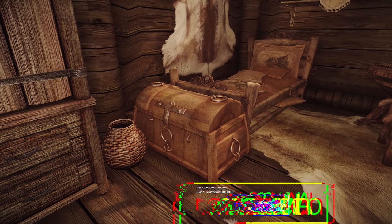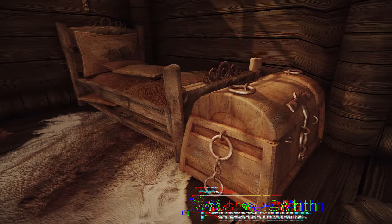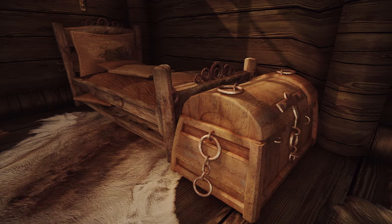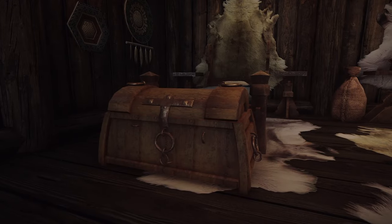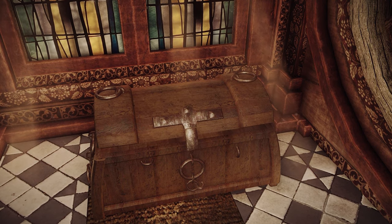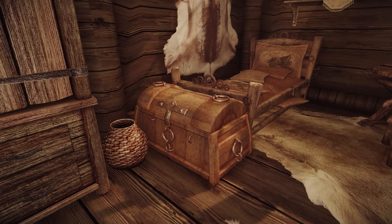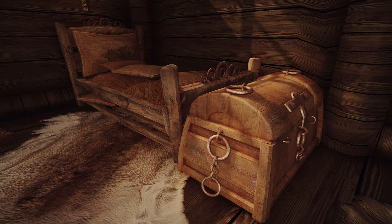Next up is Renthal 3-1-11 Art Wooden Chest. This mod transforms the game's wooden chests with a design as shown in the video. Created by the creator I particularly admire, Renthal, this replacer features a medieval RPG-style wooden design and even supports animations when opening and closing. Personally, I consider it the best among wooden chest replacers, which is why I'm excited to share it with you. If you like it, I encourage you to try it out.